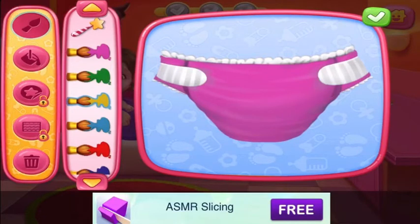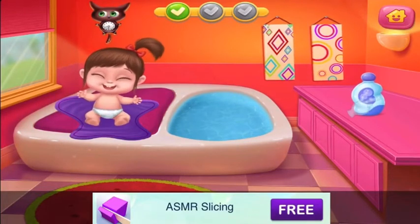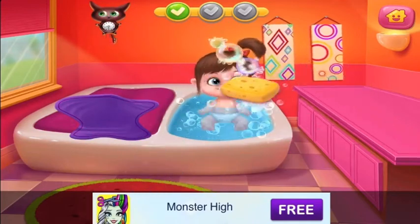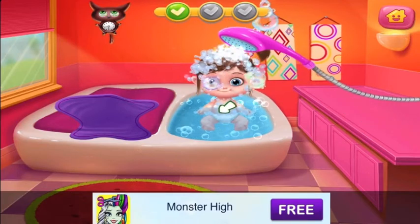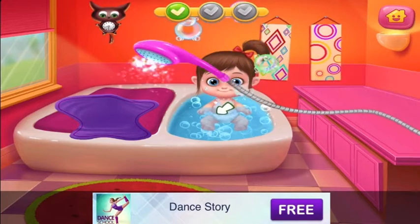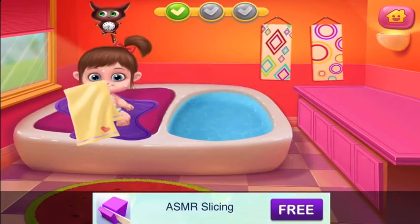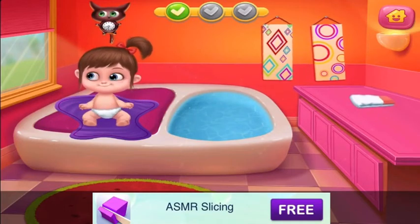And add two fingers. Good! Unwrap this cute little bugger. Let's make some bubbles. Put the baby in the tub. Now use the sponge. Wash out the soap. Done! Let's get the baby out. Now dry it out. The powder is ready. Let's design some funny diapers.